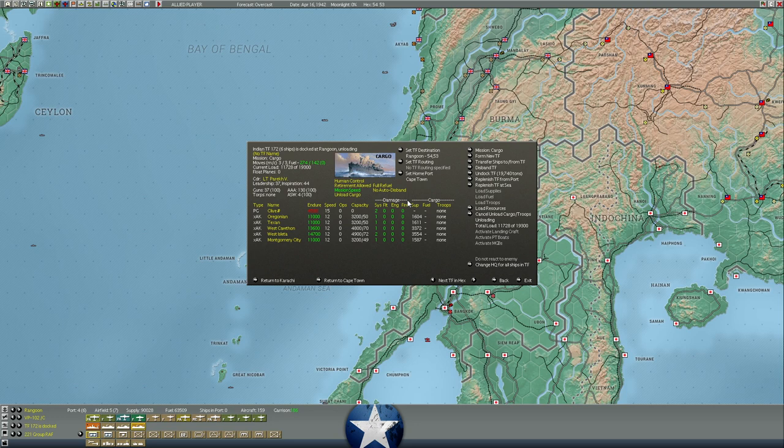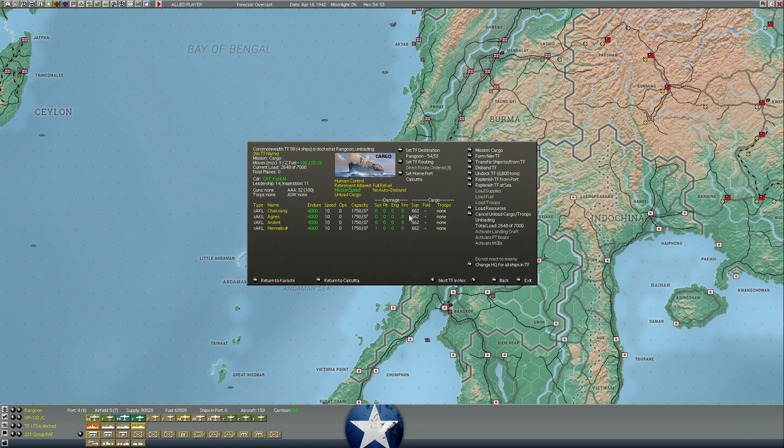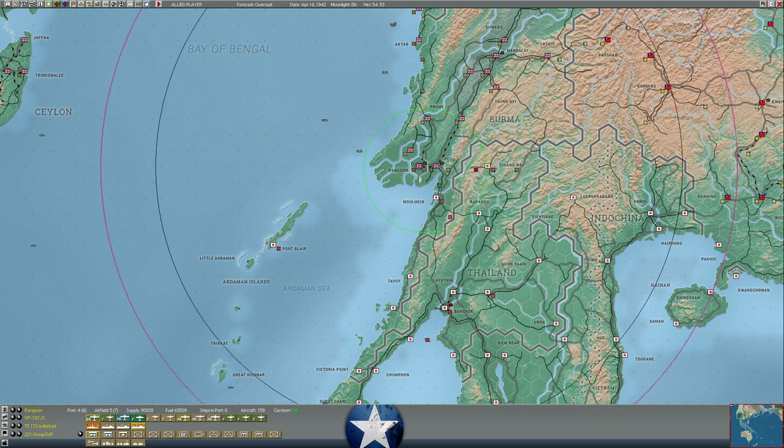We've got 11,000 cargo currently unloading at the docks here. We're about halfway done on some of these merchant ships — we've already unloaded about 8,000 there. And then this other task force here is about 60% unloaded, about 5,000 cargo being unloaded. So we are continuing to pour supply into Burma.